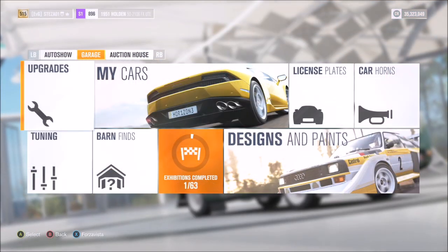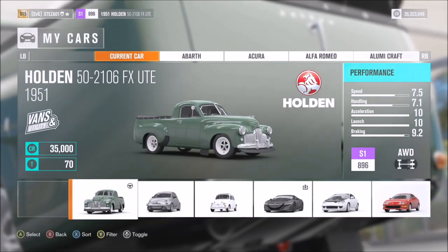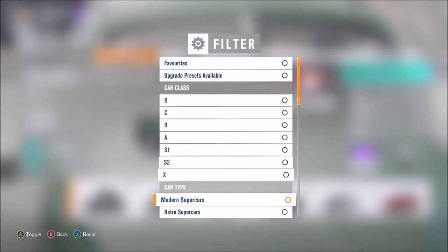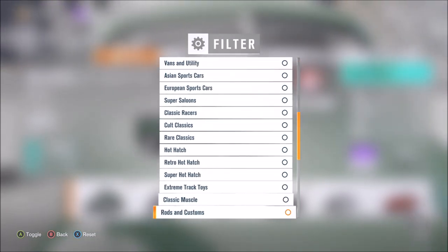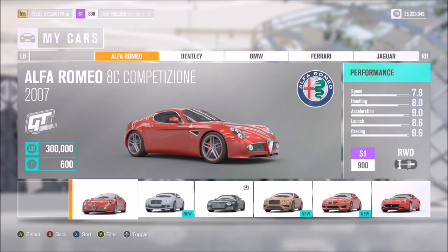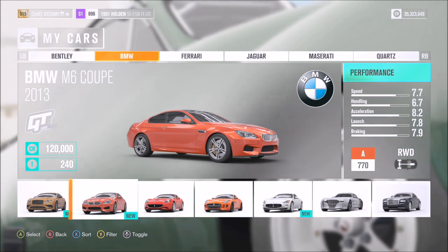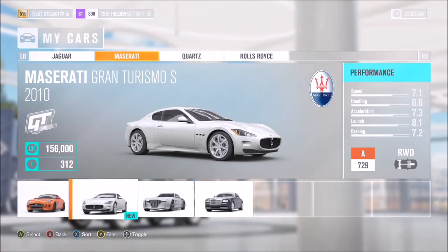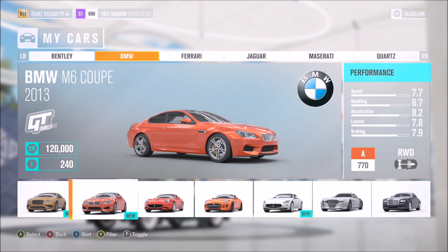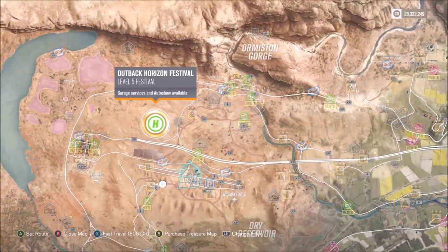The next one just wants you to perform 20 air skills in a GT car to win the Bentley Continental Supersport. I've filtered it and scrolled all the way down just to GT cars — bear in mind it is not super GT, just normal GT. I haven't got a huge selection but you get the gist. If you don't have any GT cars, remember there will be 30% off in the auto show.